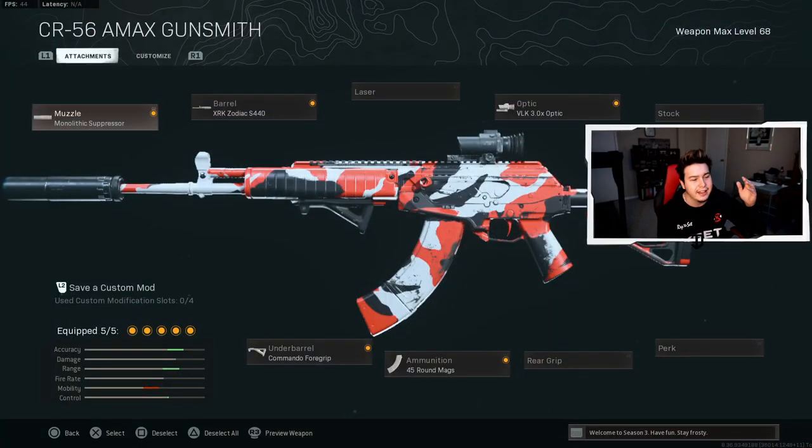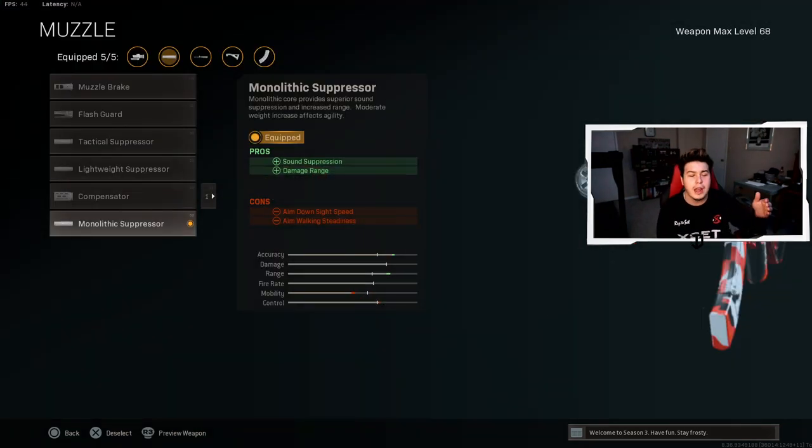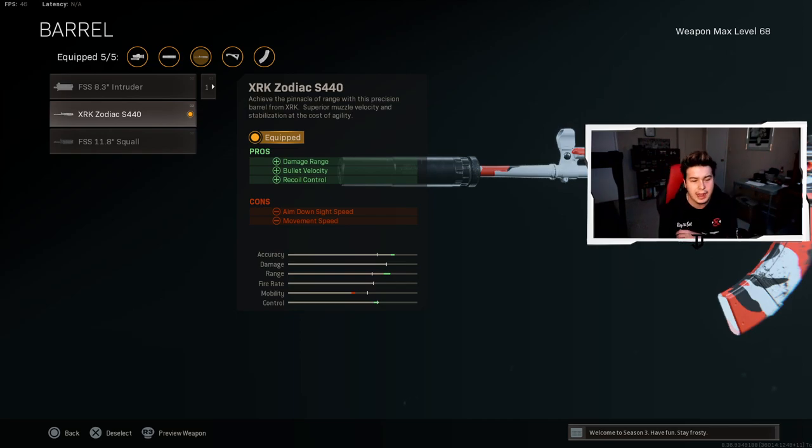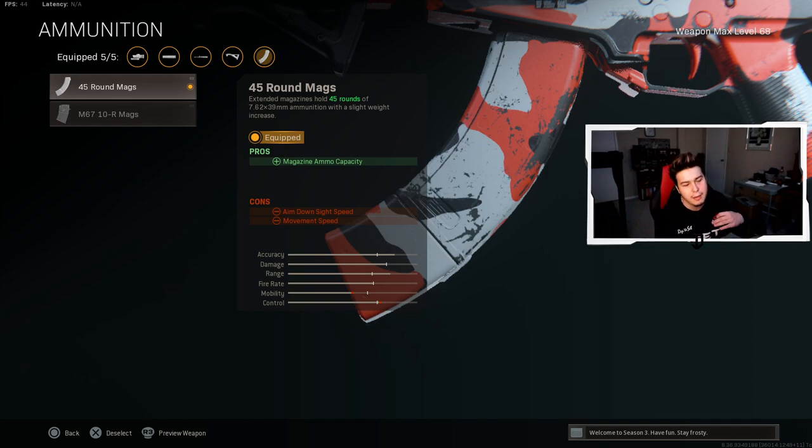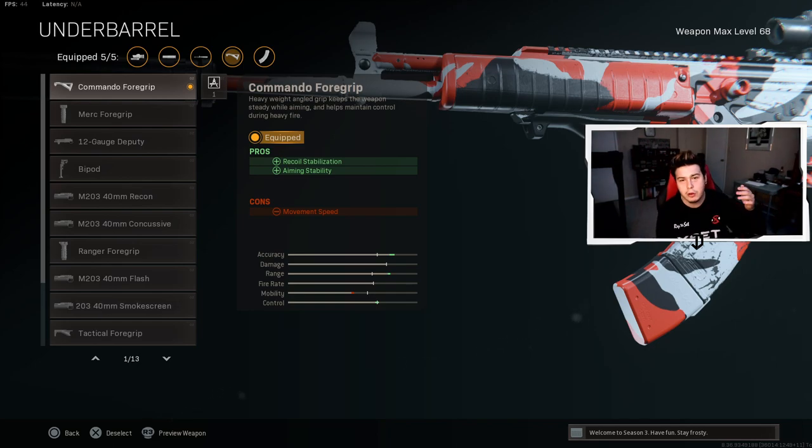The first class setup is the CR-56 AMAX. It's been nerfed a bunch of times but it is still very good as an AR in Warzone. For the muzzle we have the Monolithic Suppressor for sound suppression and damage range. For the barrel we have the XRK Zodiac S440 for damage range, bullet velocity and recoil control. For the optic we have the VLK 3x — by far the best optic — plus we get the T-post reticle which makes you more accurate. For the ammunition we have 45 round mags.